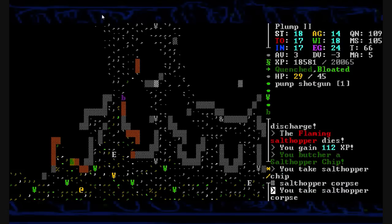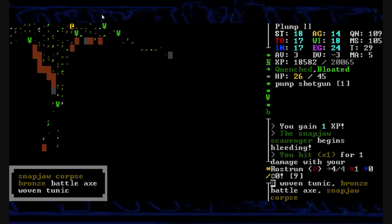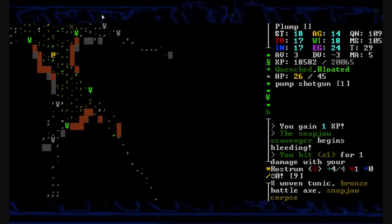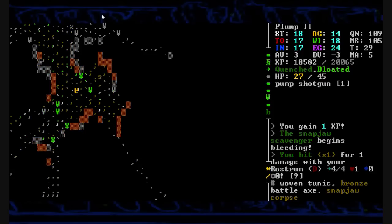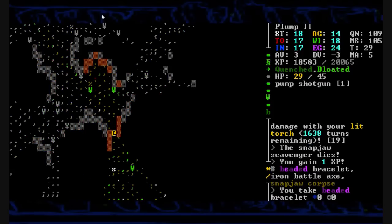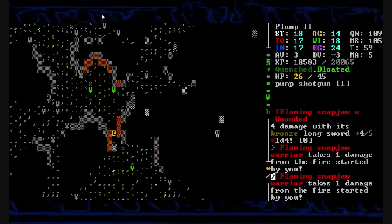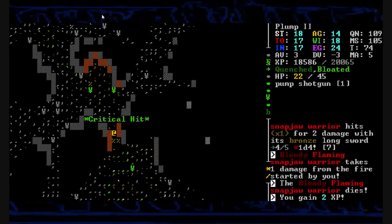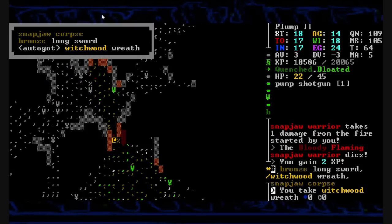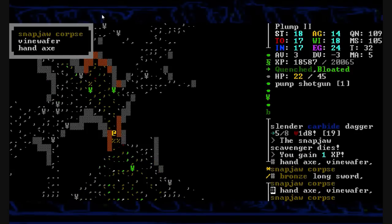How much does a salthopper corpse weigh? Only five pounds? God dang, those things are vicious for only five pounds — they're five pounds of pure hate I guess. Hello snapjaw. Bronze battleaxe, a woven tunic — no, don't need any more gear. Beaded bracelets don't weigh anything, quite valuable. The warrior catches fire and begins twitching all around trying to put the flames out. He drops to the ground right as soon as we take his buddy's head off. You almost had me surprised there.